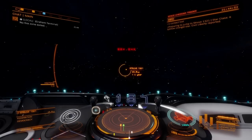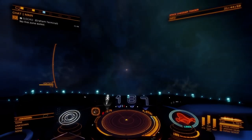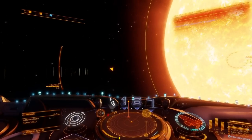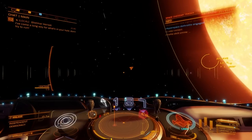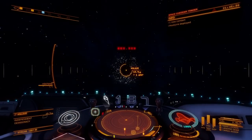Space trucking doesn't have anything to do with being chill or laid back — it's about pounding out as many round trips as you can as quickly as you can. You could do this all laid back and lazy style and just use the super cruise assist all the way there, but you're not going to make as much money, Commander. And that hurts my feelings. And the last thing you want to do is hurt some content creator's feelings that you'd never met.